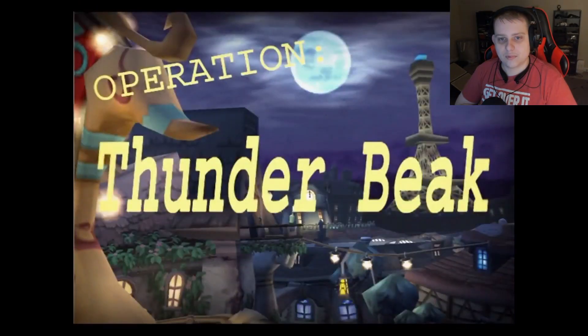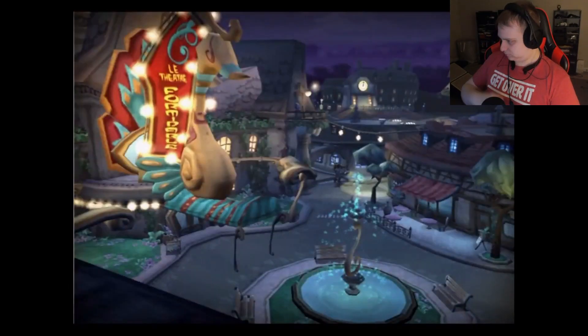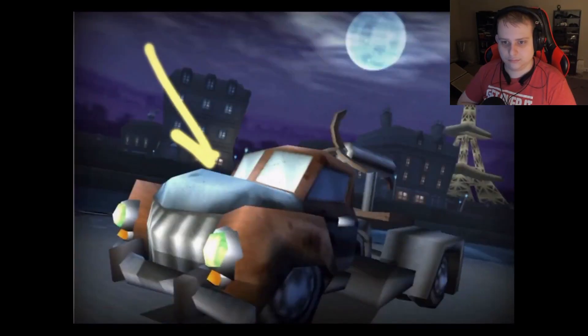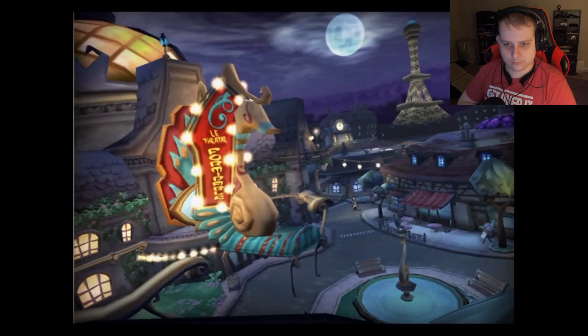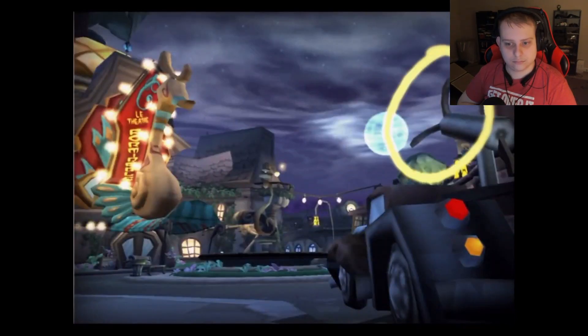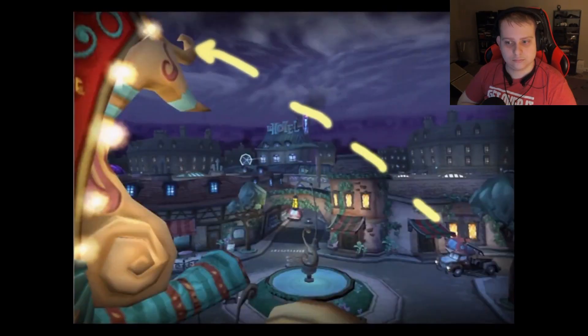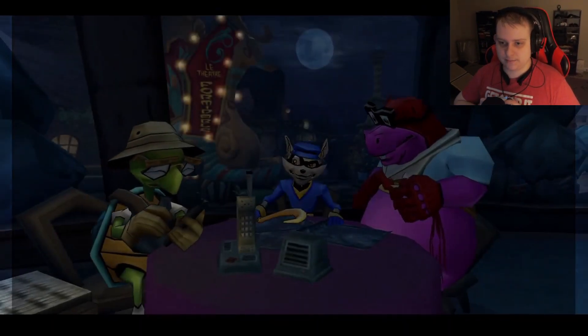Bentley outlines Operation Thunderbeak: Murray will help break into the old water tower so Bentley can shut down the plaza fountain. Dimitri's sure to send someone out with a repair truck. Sly will pickpocket the truck keys off the repair guy, hand them to Bentley and Murray, and they'll steal the truck while Sly climbs to the top of the nightclub's peacock sign. Murray fires the winch line up to Sly to pull down the sign, creating an entrance to the printing press room. Then Sly jumps in, grabs the Clockwork tail feathers, and they all get out. Sounds like a plan — Operation Thunderbeak, let's go!